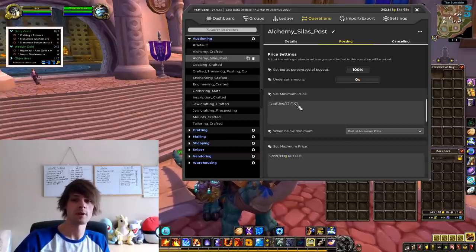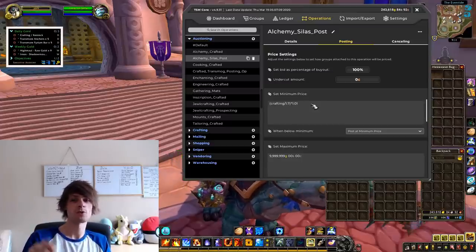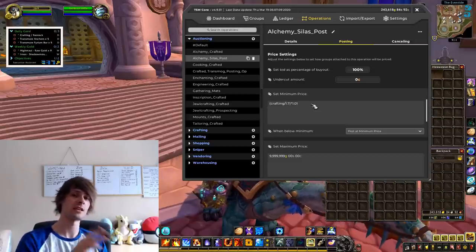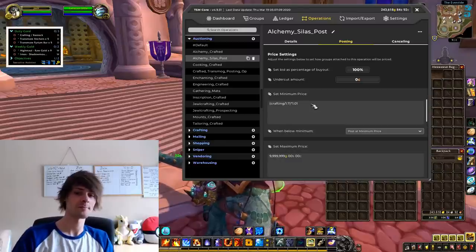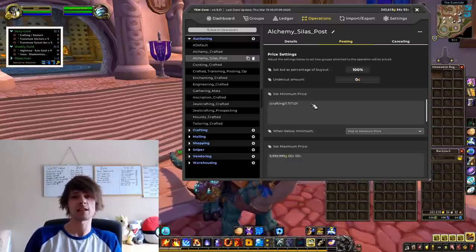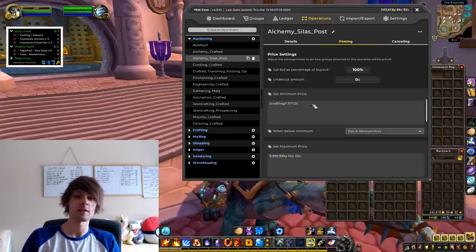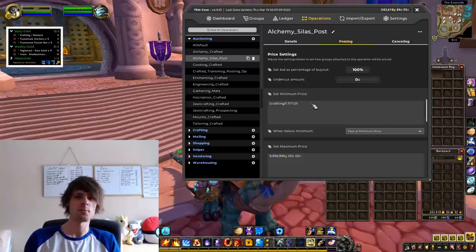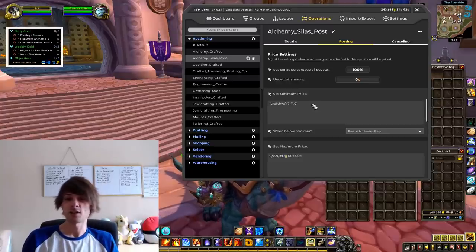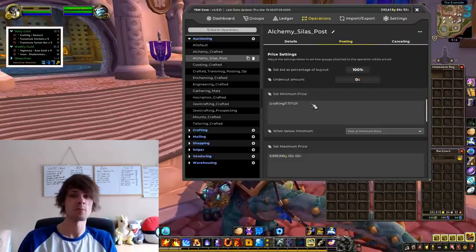For the minimum price, set it to: crafting divided by the Silas proc of 1.7, then multiplied by 1.01. I've brought this down from 1.06 to 1.01 because I'm actually producing my own anchor weed from transmutes, so I can afford to be more competitive. I produce around 60 anchor weed per day, which adds up significantly per week when building up stock for raid night.